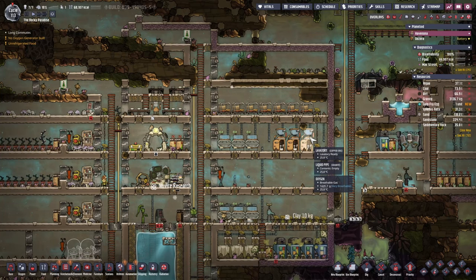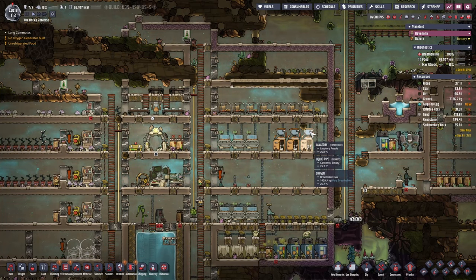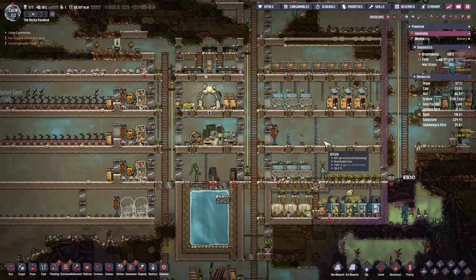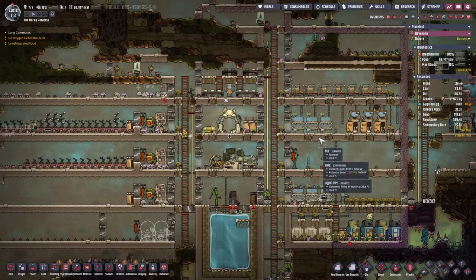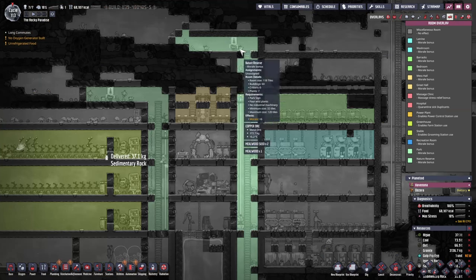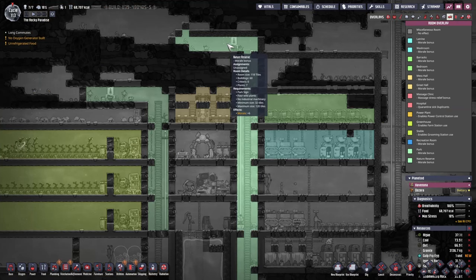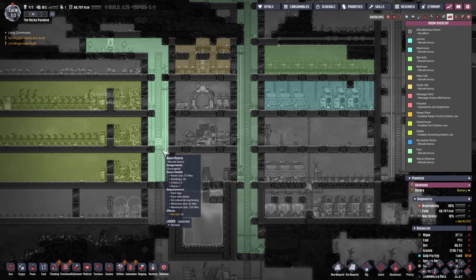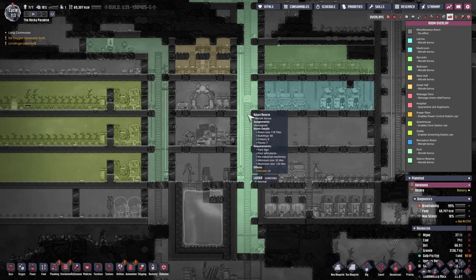Hello there and welcome back to another episode of Oxygen Not Included. In between episodes I've done a little bit of tidying and housekeeping — let's go through them. First of all I've expanded a wall, and I've created another nature reserve over here just to ensure that any creatures that might not be going into this area will still get that bonus.